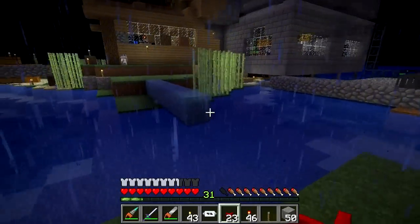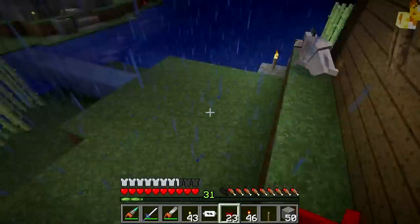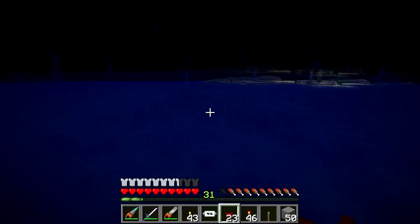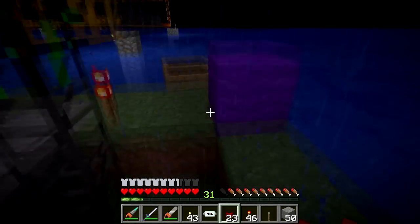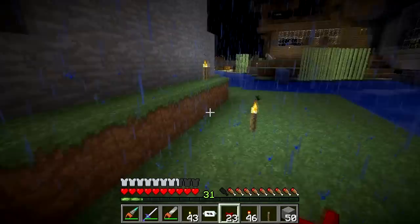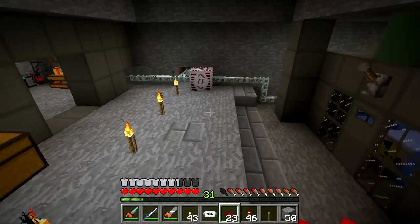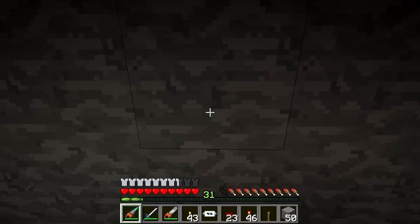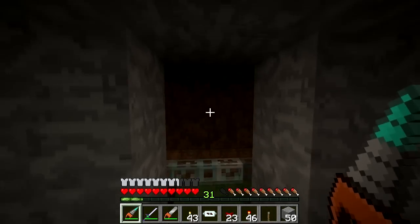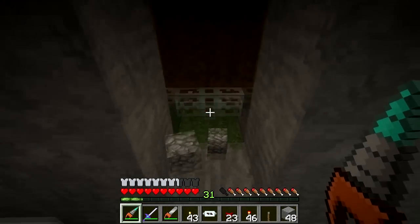On a side note — because I apparently have ADD as other people have said — apparently if you jump when moving across ice you go a little bit further. Let's give that a try... right off the edge. So apparently it works. Now, where do I want this lever to be — let's say right about here, yeah, that'll work I think.